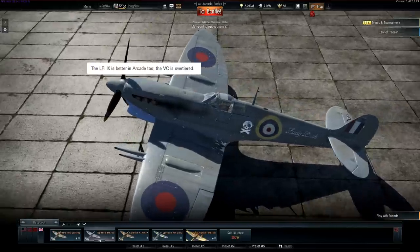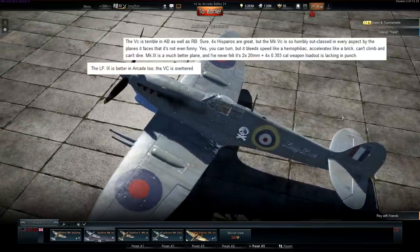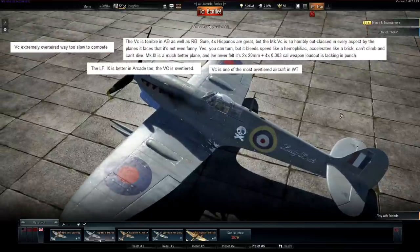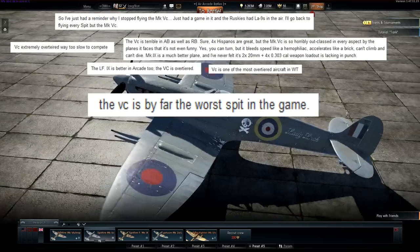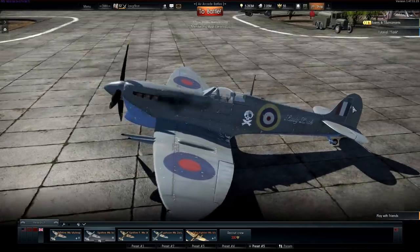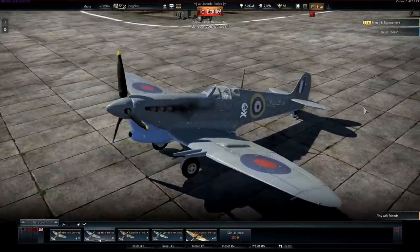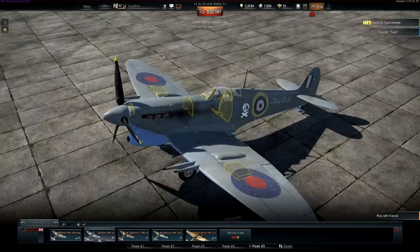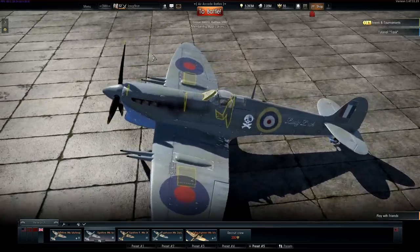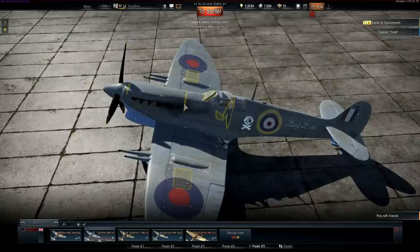Indeed that's the common view on the forums, and it wouldn't surprise me if many players simply avoided this plane in favour of monsters like the Gryphon-powered Mark IX. In my experience however, it can not only compete at 5.3, it can positively shine. There's so much I wanted to show you that I've decided to make two videos on this plane — in this one I'll demonstrate how to use the plane at low level, and in the second I'll look at how the plane performs at higher altitudes.